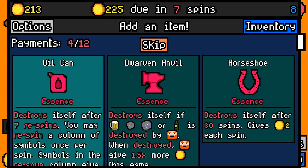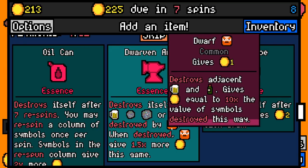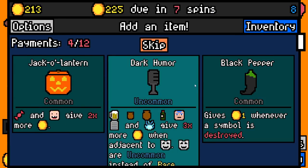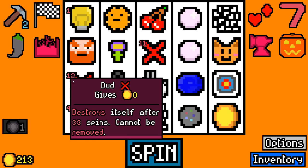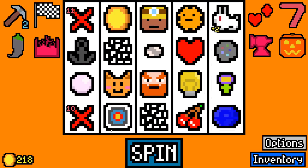Let's pay 150, we've got 213 spare. We're gonna add compost heap essence and dwarven anvil essence - destroys itself if any of these are destroyed. When destroyed, dwarves give 1.5 times more gold. This game, red suits are worth more. Dark humor - those symbols give three times more gold when adjacent to comedians, comedians are uncommon instead of rare.